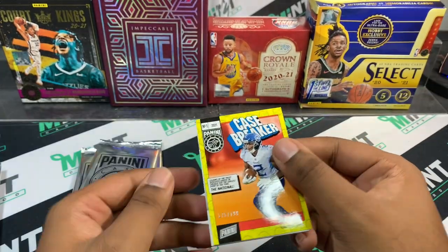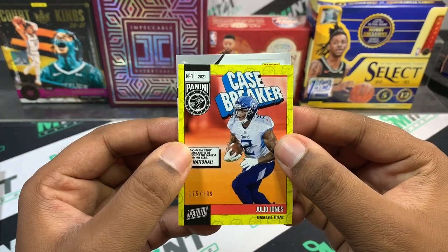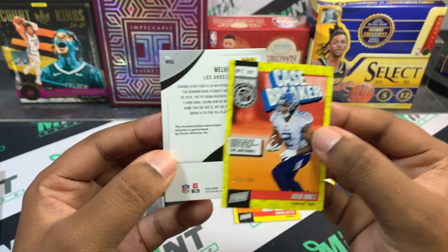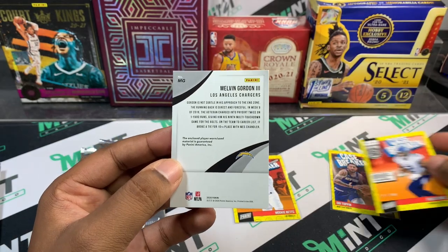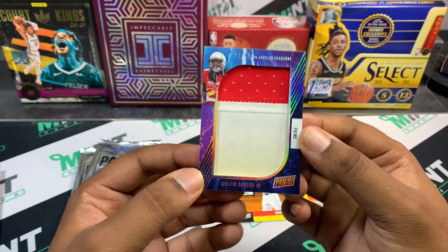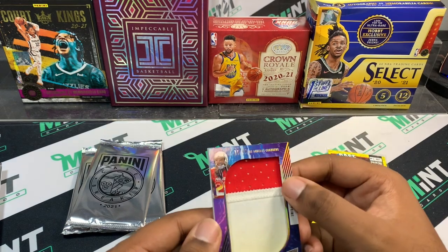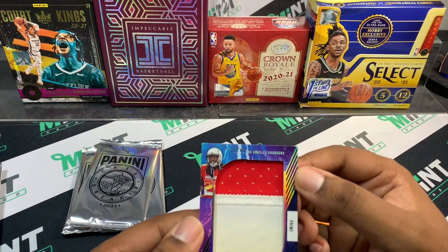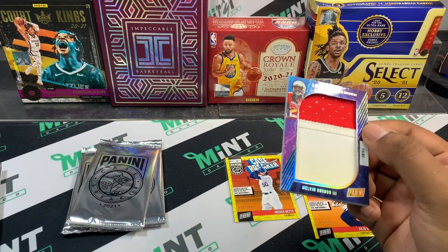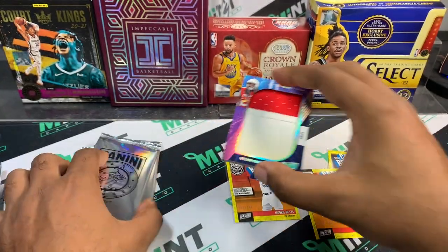Let's start from the back. First card is going to be Julio Jones to 199. Our next card is going to be Melvin Gordon — prime patch to 45. Melvin Gordon prime patch to 45. Let me get some thick sleeves for that one.